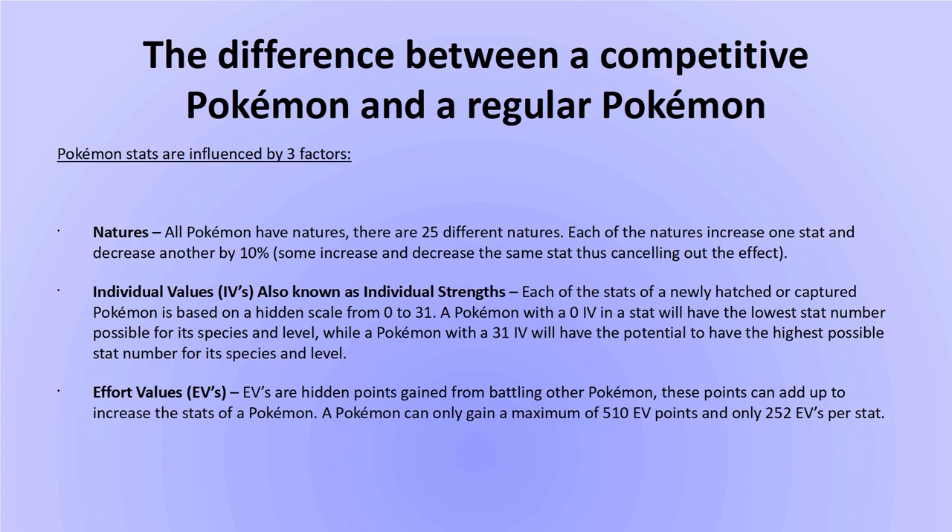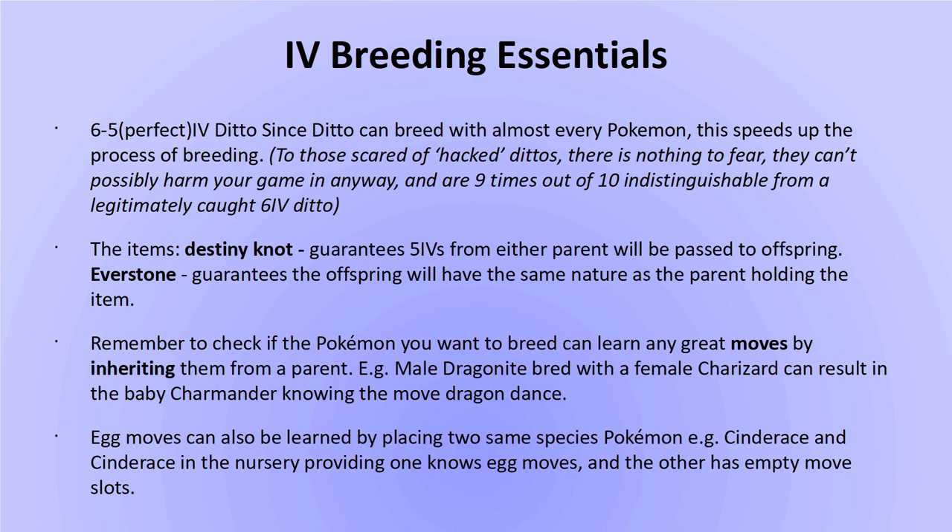Here are the essentials you'll need to make IV breeding a breeze: a 6 IV or 5 IV Ditto, the item Destiny Knot to ensure offspring inherit some IVs from the parents, and the Everstone to pass a specific nature to offspring. Also, some Pokemon can learn great moves only if one of their parents knew the move — it's best to check Serebii.net to learn what egg moves your Pokemon could learn. In Sword and Shield, egg moves can also be taught by placing two Pokemon of the same species together in the nursery.